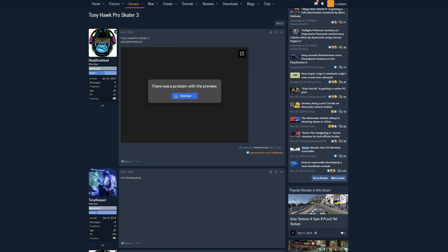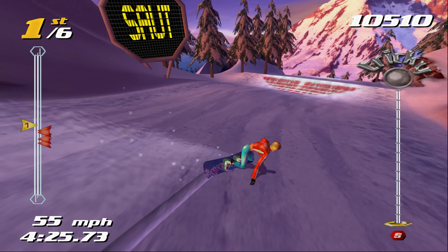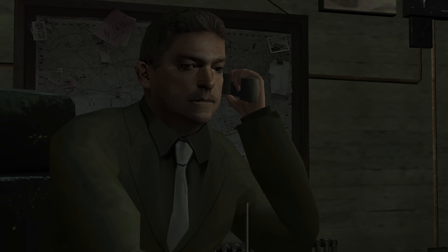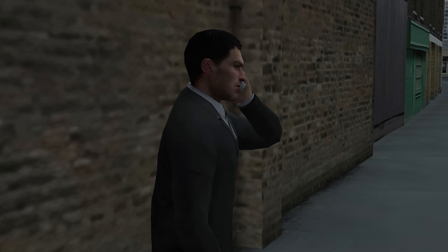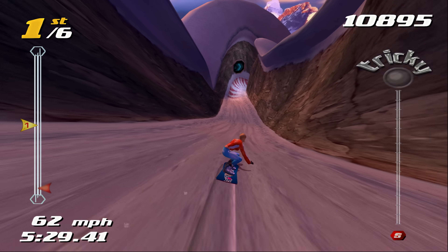So I moved on to downloading a ton more texture packs for different games. I tried SSX Tricky, Simpsons Hit and Run, Burnout 3, Crash Bandicoot Wrath of Cortex, The Getaway, and Black. All of these were on a pretty similar level to the Ratchet and Clank texture pack, and a lot of the games I tried I've played quite a bit without texture packs, so I got this brand new perspective, like seeing it for the first time.